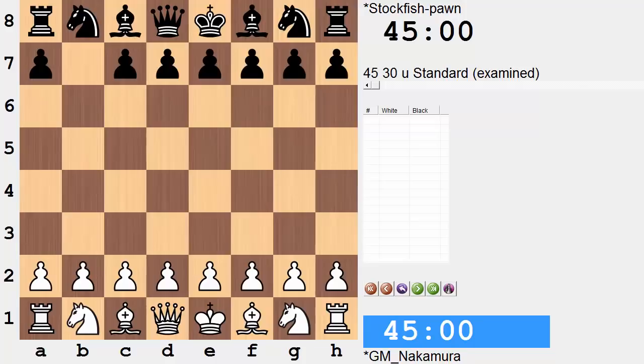Hi everyone, it's Jerry. This is game four of four from the match between Hikaru Nakamura and the world's top chess engine, Stockfish. In this one, as you can see, Stockfish is without the B pawn. Nakamura is playing on his own with the white pieces.